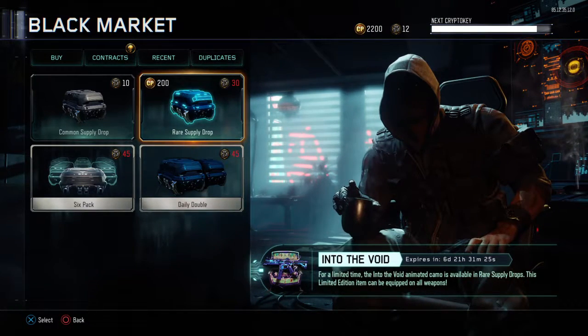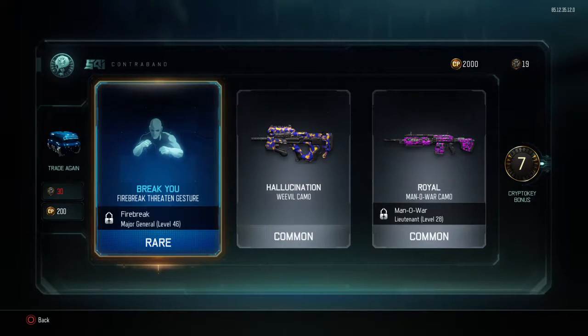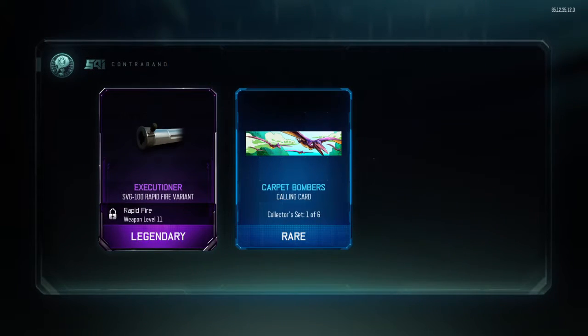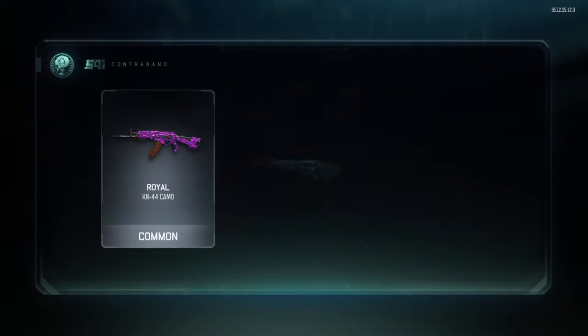Daniel is unlocking loads of camos! I got Royal Manowar camo, a hallucination weevil camo, and fire break threaten jester. Did you get the void camo? Oh my god, he actually got it - send me a screenshot after the video! I got the bone warrior rune head theme, the carpenter bombers calling card, and the extra tuner SVG 100 rapid fire viran - that is sick!